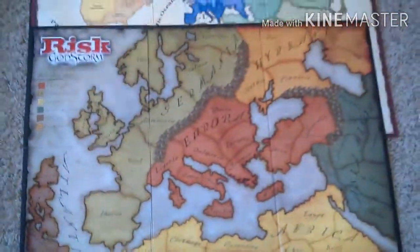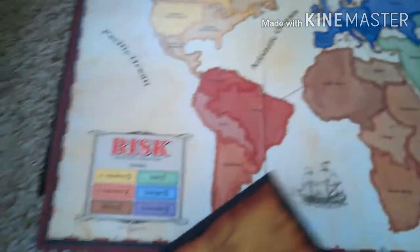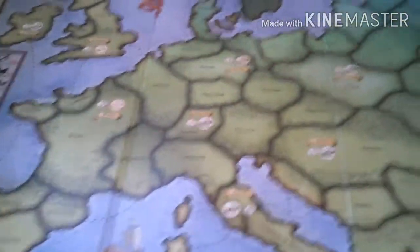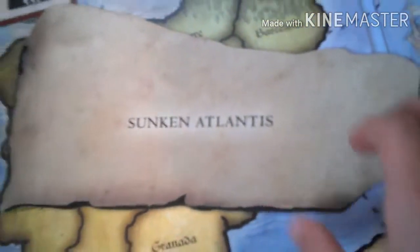The board size: Godstorm is about the same size as Risk Europe, maybe a little smaller. The original Risk board is about half the size of Risk Europe. Godstorm also has additional separate board pieces — a sort of Underworld and Atlantis — which are extra components beyond the main map.